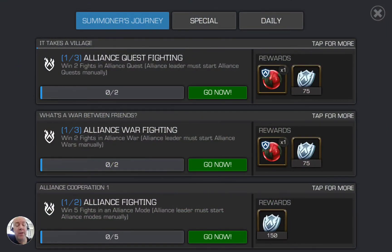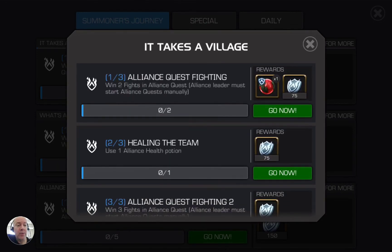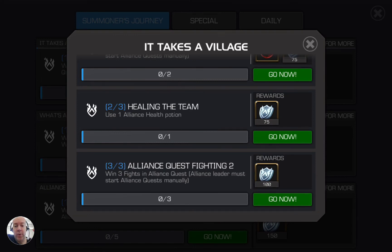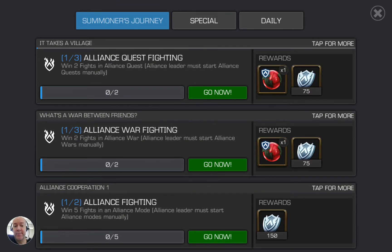If there are multiple tiers — say I go fight in alliance quest and I need to win two fights, and then use an alliance health potion, and then win three more fights — if I didn't claim after each one it doesn't carry over. So it's not like I could do all of that in one shot. The number two and three won't activate. I could kill all the alliance people I want and it will not activate. They haven't programmed it so you can just keep going without stopping to claim each time.